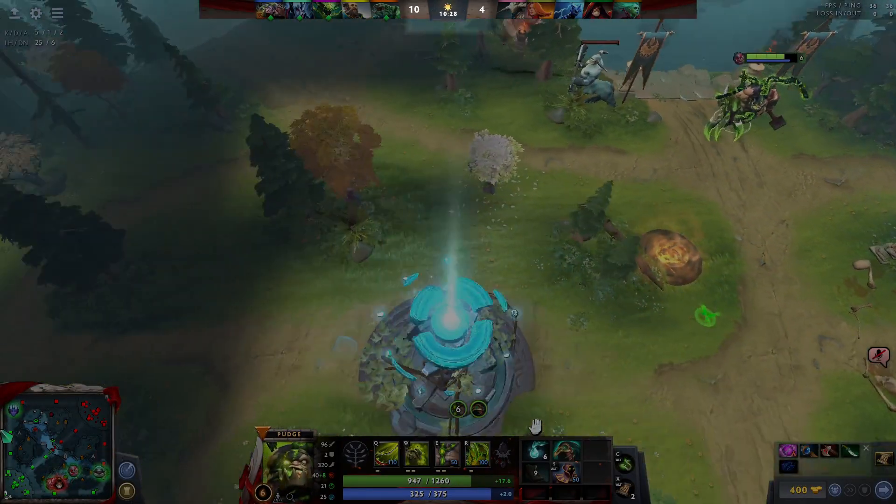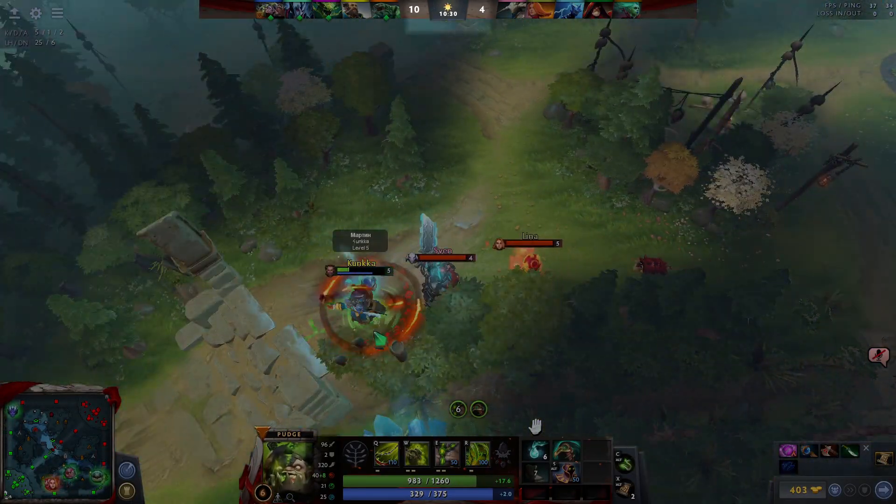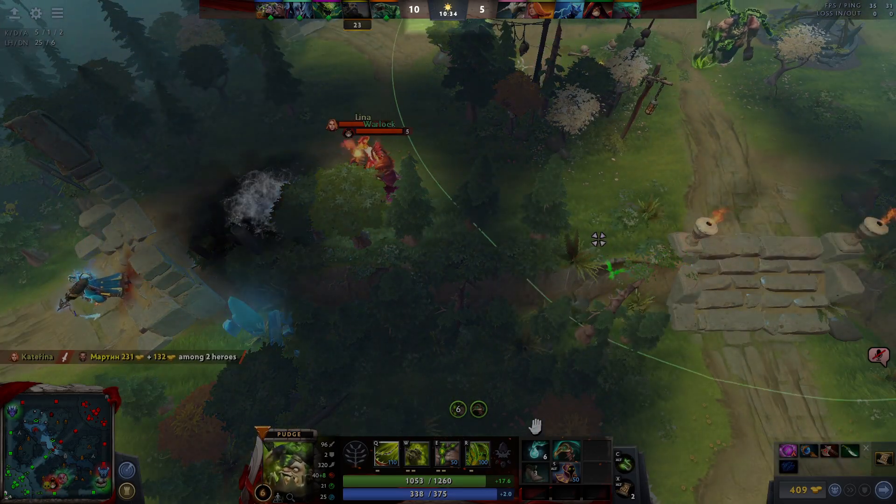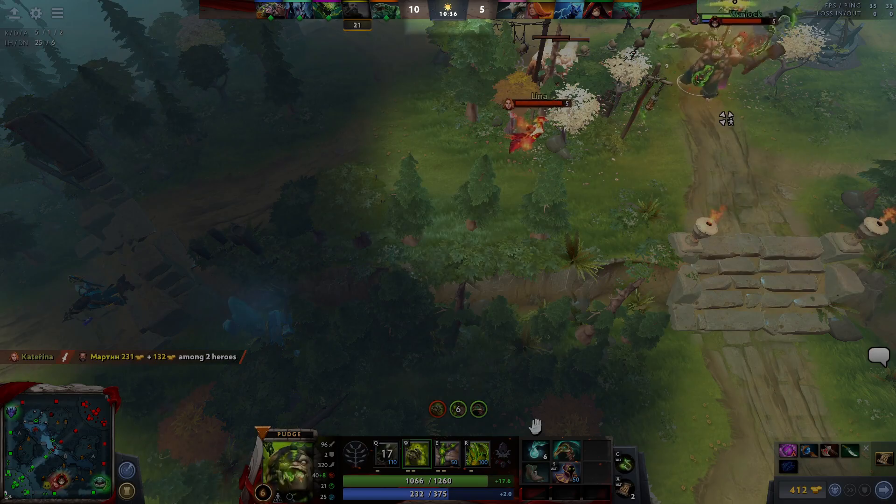The game clock indicates the current game time and whether it is night or day. The number on each side of the game clock is the hero kills for both teams.